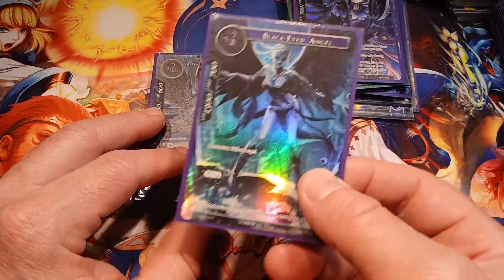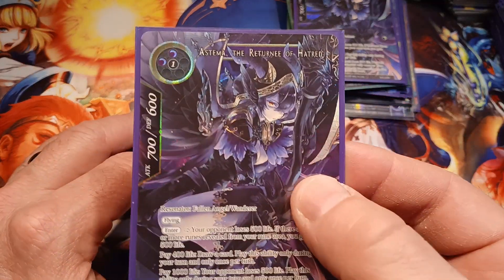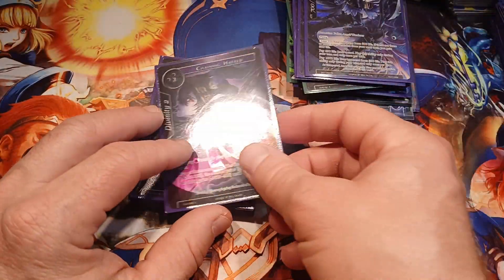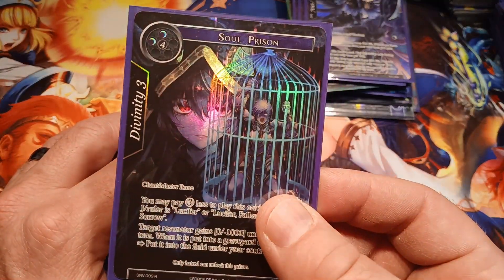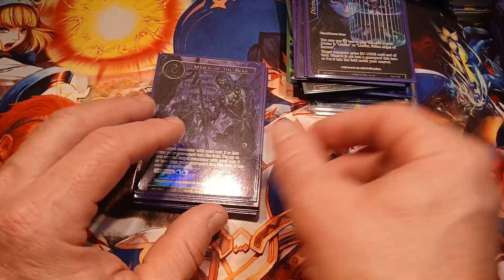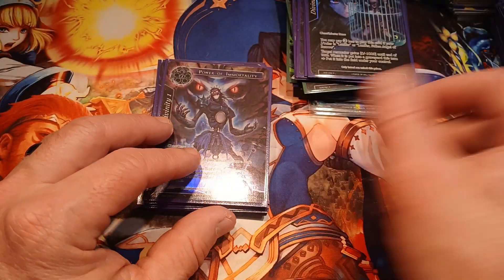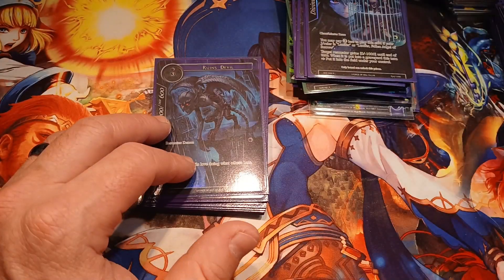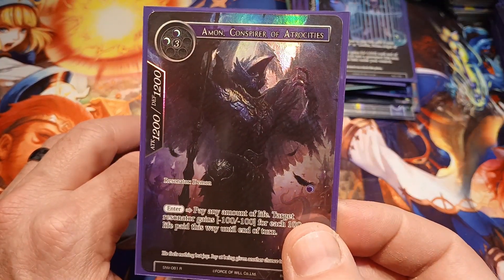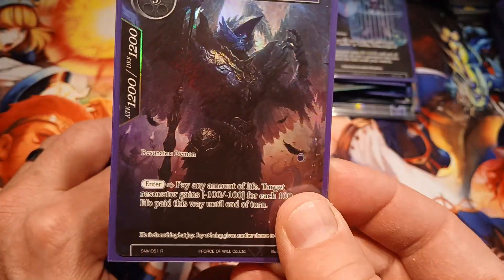Black-Eyed Angel, SNV, common, full art hollow. Estima again — textured hollow, very nice card. Soul Prison — wow, SNV, rare, full art textured hollow. March of the Dead, SNV, common, full art hollow. Power of Immortality — saw you already. Ruins Devil — saw you already. March of the Dead — saw you already. Nemen Conspire of Atrocities, SNV, rare, full art textured hollow — dang.